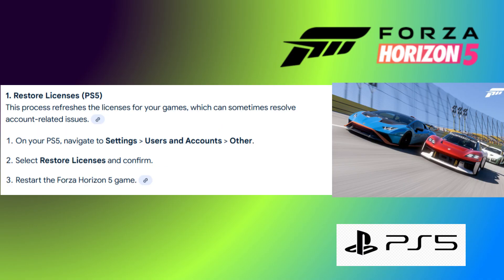Number 1: Restore licenses. This process refreshes the licenses of your game, which can sometimes resolve account-related issues. On your PS5, navigate to Settings, then Users and Accounts, then Other. Select Restore Licenses and confirm. Then restart the Forza Horizon 5 game.